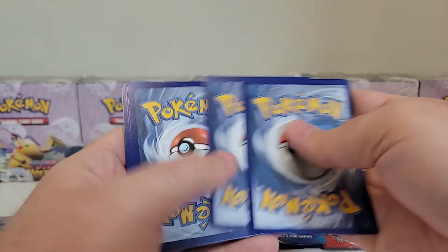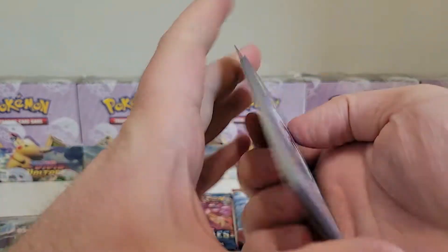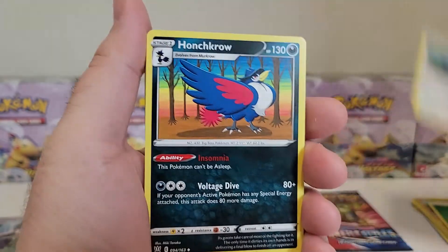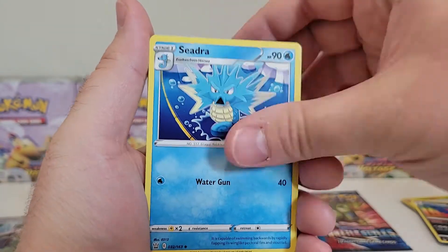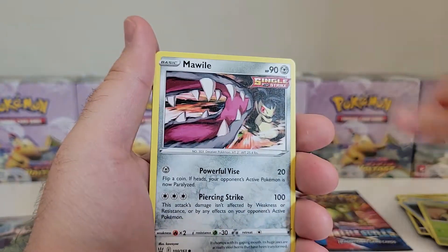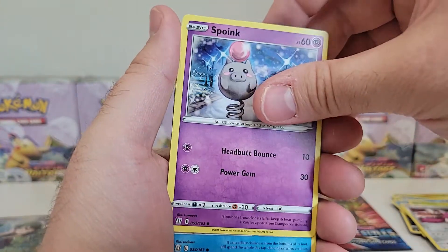These packs of three have been good to us. This is another white code. I don't think I saw a color on the border, but I won't spoil it for you. Cacnea, Mawile, Spoink.